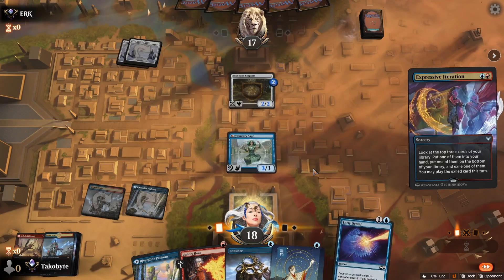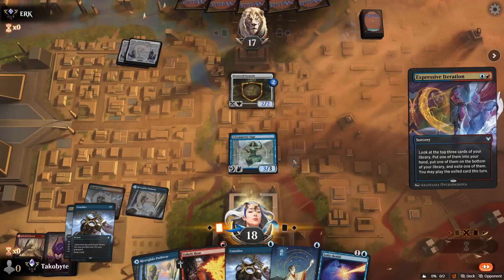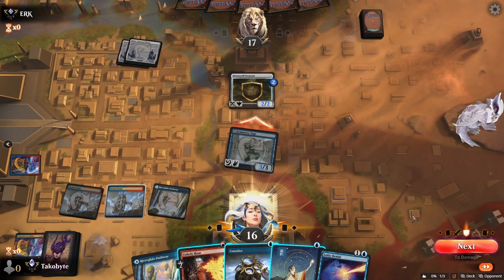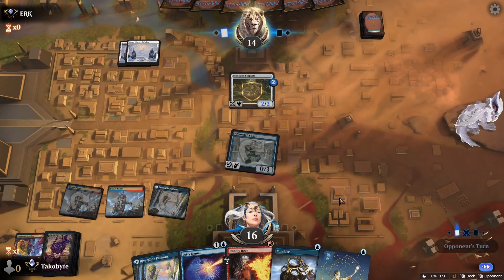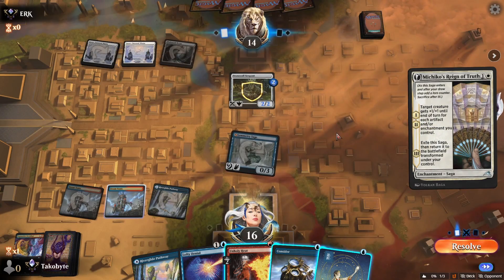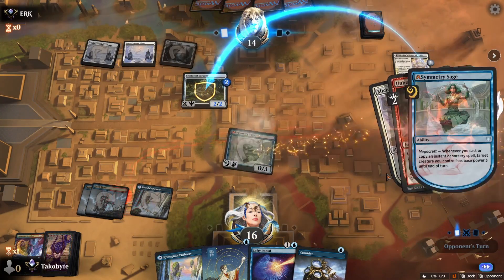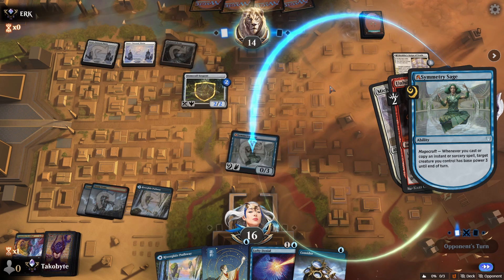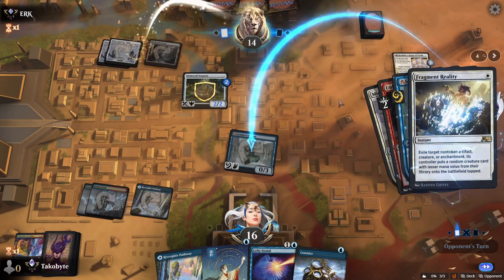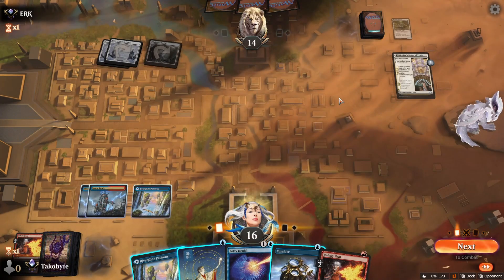I might need to protect my creature here. Blinkmoth Nexus. Ichiko? Oh — Blinkmoth Nexus. Don't mana-tap me. You don't play that. Wait, are you serious? Okay, I'm upset.